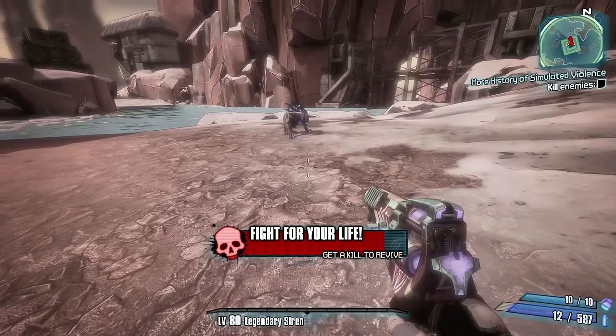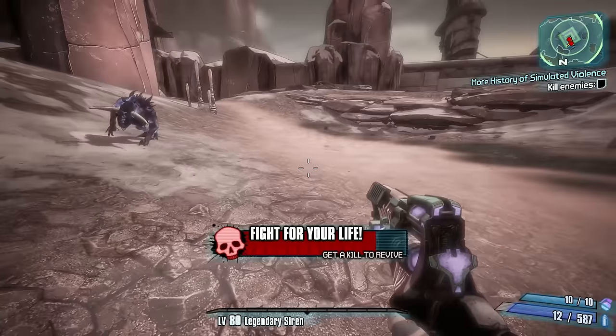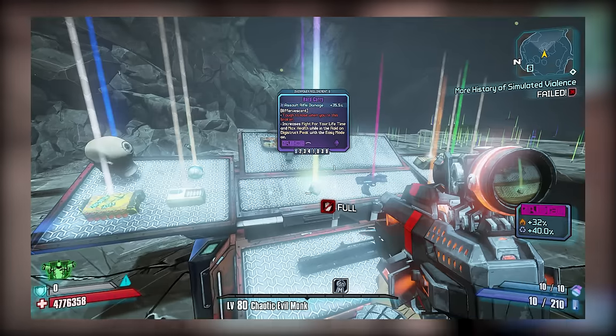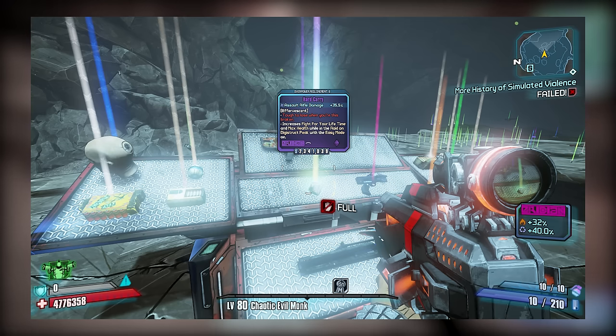While the Hard Carry isn't bad per se, you're not really going to get a lot out of it unless you've paired it with the Peak Opener and Easy Mode at Digistruct Peak. If you still want one, they're found in the Haderax chests, and here is a screenshot so you can verify the drop.